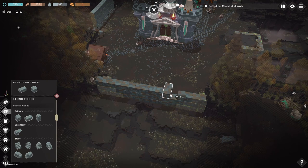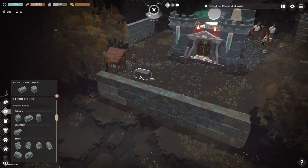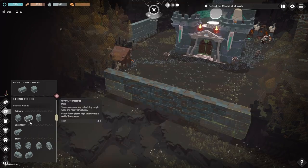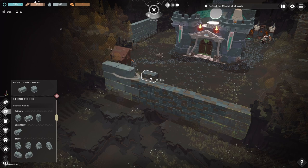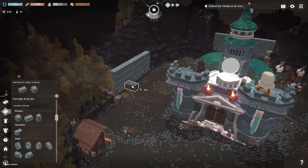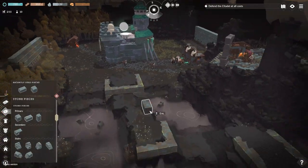Let's just build a big wall here for now — I can always build a door after. That's pretty cool the way it builds, it's like Lego. There we go, that's pretty sturdy for now. What we want to do is build a second platform so I can actually get up there and build a defense.